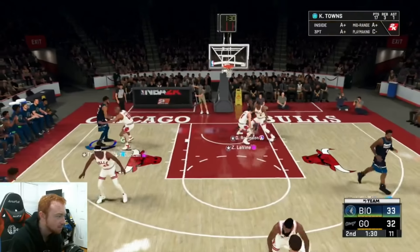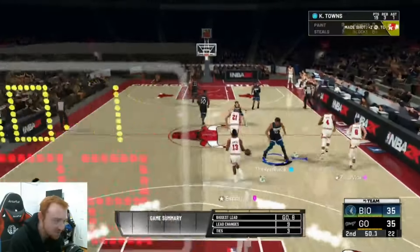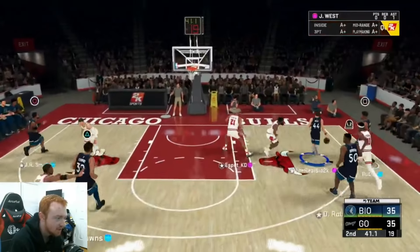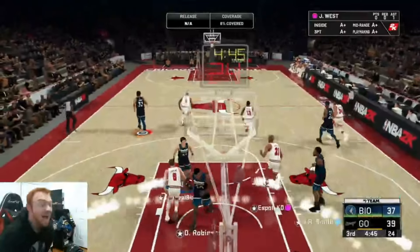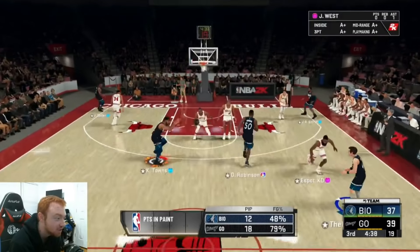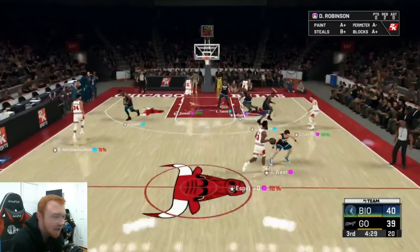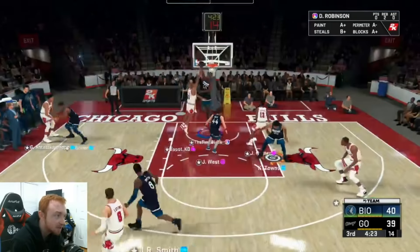Good rebound from D-Rob, kick it out. Towns knocks down a good green mid-range. Good steal right there from JR — let's run this out. This kid is just freaking throwing up contested stuff, whether it's lobs or shots, they're just contested. Towns with a great step back — great three right there. He's got 24 points and three rebounds, playing actually somewhat good defense. We're playing the defense we need to be, we're just not getting rewarded for it.